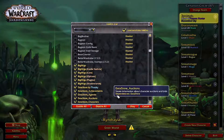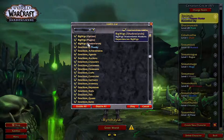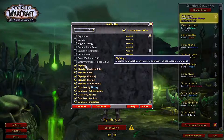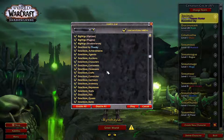Next is Big Wigs as well as Little Wigs. These are going to help you stay out of combat situations that would normally kill you. Coupled together, they cover dungeons, raids, overworld content, and even quests. They're customizable and you can change them however you'd like.